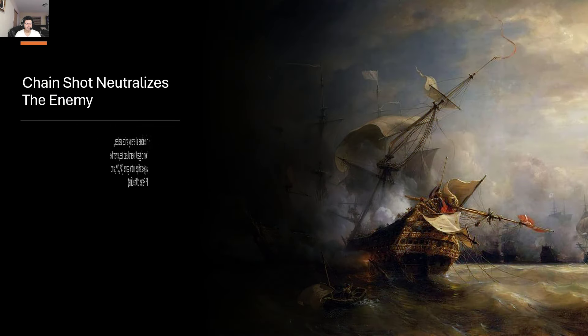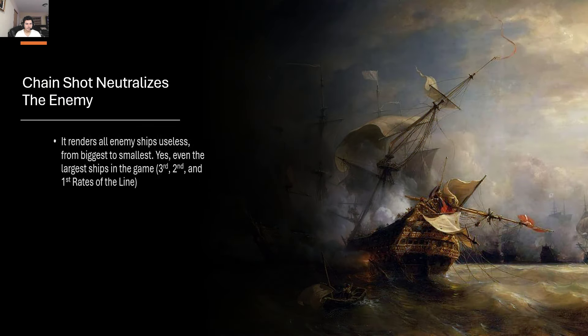Chain shot neutralizes the enemy — it renders all enemy ships useless, from the biggest to the smallest. Yes, even the largest ships in the game, especially the largest ships. Chain shot targets the masts and sails of enemy ships, and without their sails and masts they cannot move. This exposes the rear and front of the ships to constant bombardment from you.